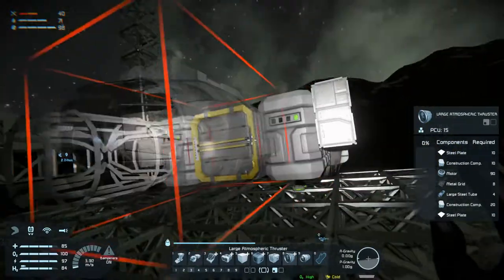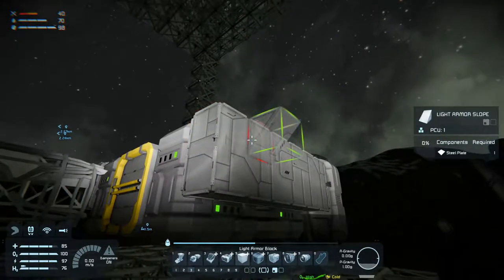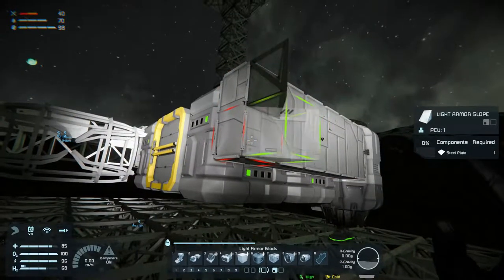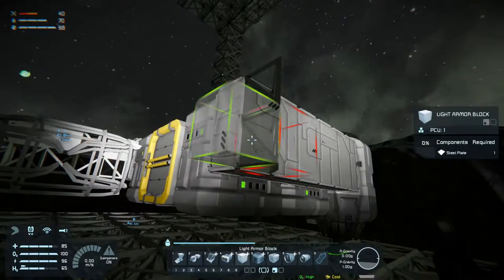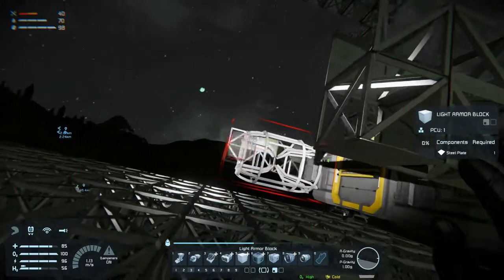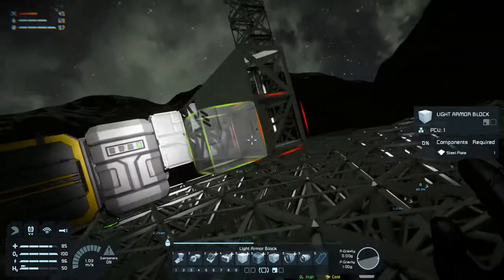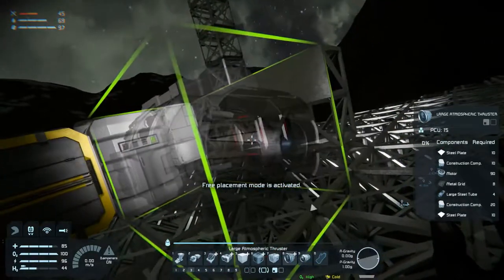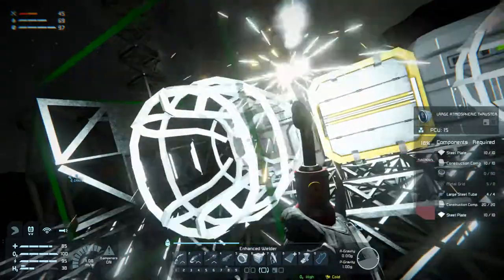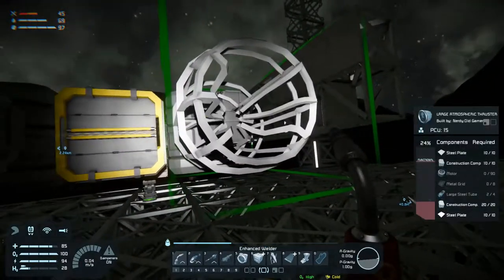Now we can stick some forward thrust on it. Why can't we place it? There we go. In that case we are going to need to use some of these — we're going to use the light armor slope like that, and then the blocks. We'll grind that off. Engines — I want it there, I want the same on the other side. Slope, there we go. How far out did I actually go here? I think one more. Stick in another engine. We need motors, metal grids, and large steel tubes.